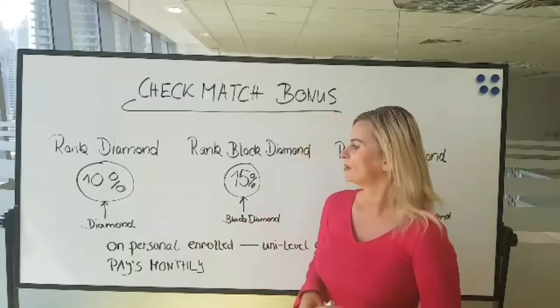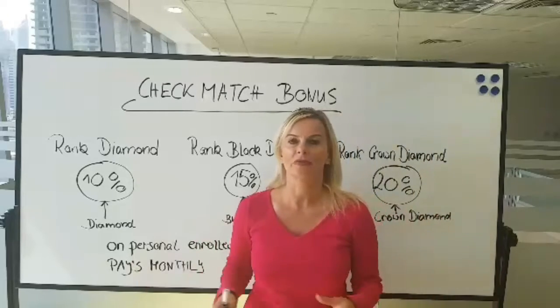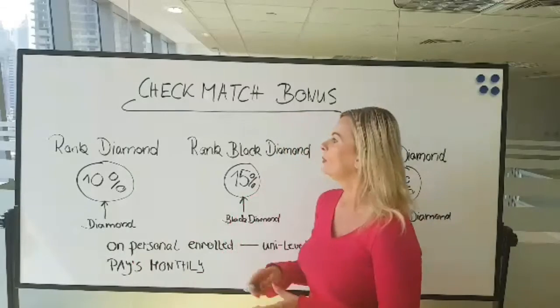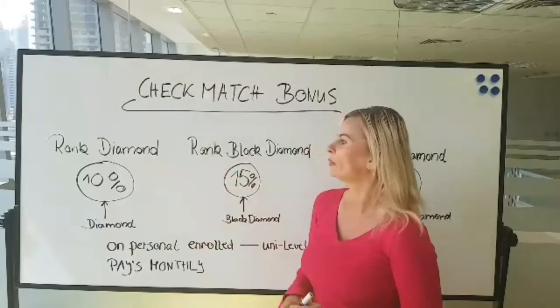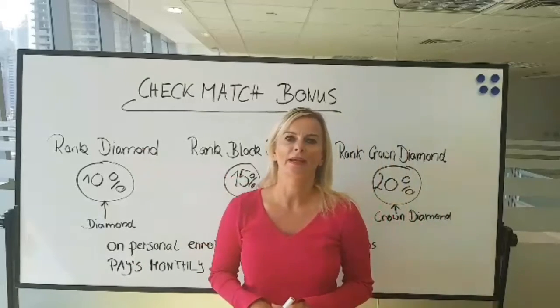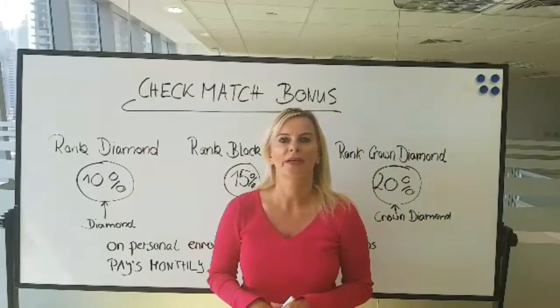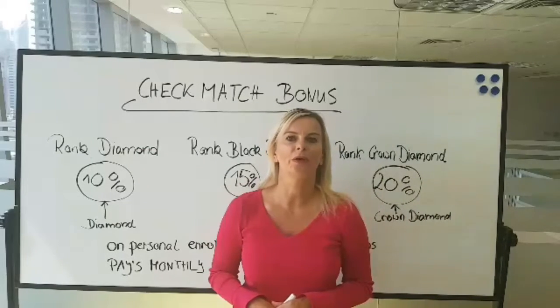So if your personally enrolled diamond makes 10,000 euros in uni-level commissions, you as a ranked diamond would make 10% of that — 10% of 10,000 euros would be 1,000 euros.